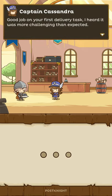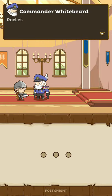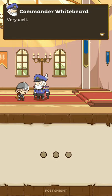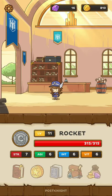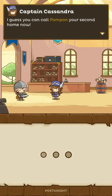We go back to the Post Night headquarters since we finished delivering all the letters. And with that, we should be able to be an official Post Night. We're going to the Great Hall to meet Commander Whitebeard. We are now officially a Post Night.